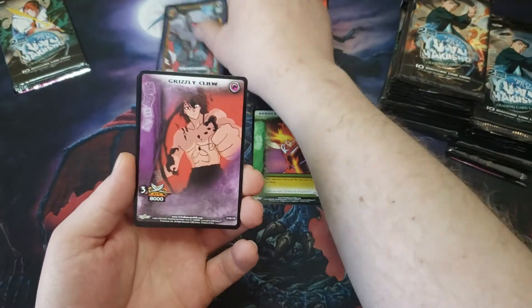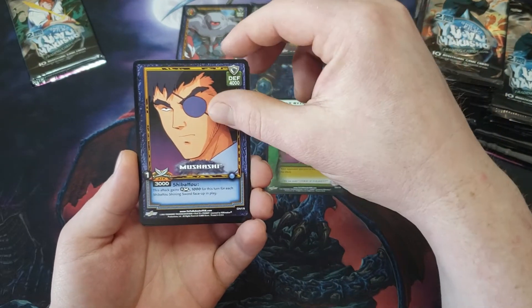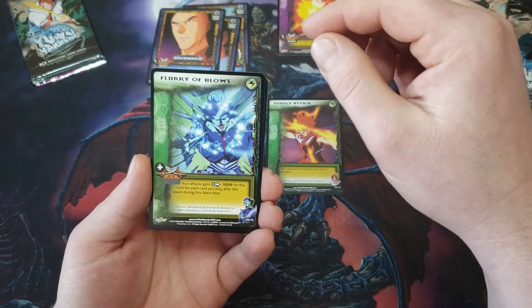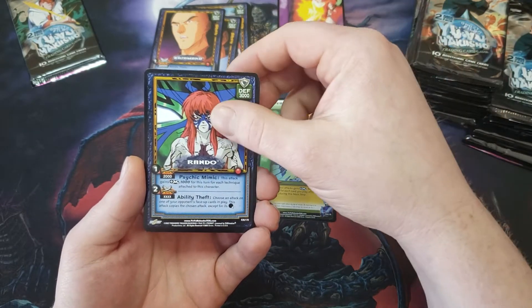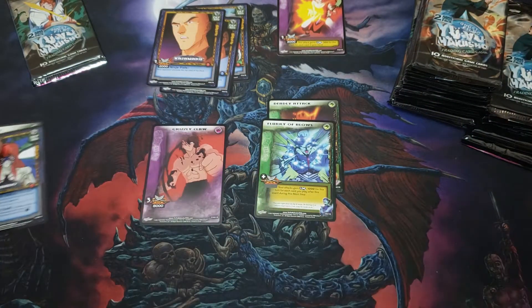Let's see how many of that we pull. Gutasible — another character. Grizzly Claw. Mushashi. Kazamaru. Flurry of Blows. Rando is our first rare, and Kitty Love is our second — both just rares.